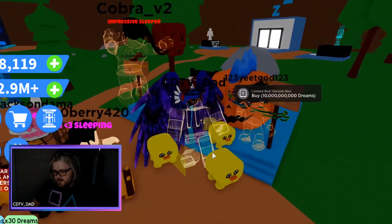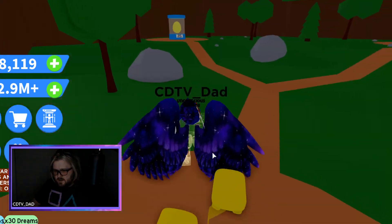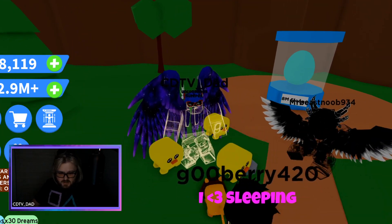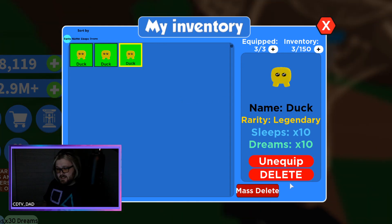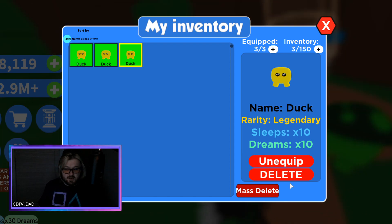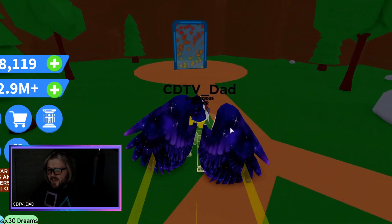Eventually we're gonna add a CDTV galaxy-style bed, kind of like Darzeth has his own right here, which is cool, so look out for that. As far as the pets, here's where you get the best pet — it's in this egg right here. It costs 8 million sleeps. I have the duck, which is the best pet in the game. Its rarity is legendary and it gives you a multiplier of 10 on sleeps and a multiplier of 10 on dreams, so that is amazing.